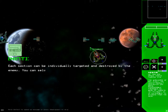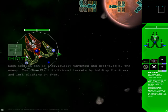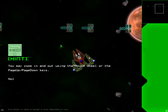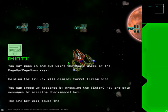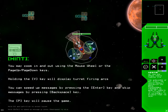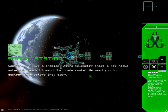Each section of the ship can be individually targeted and destroyed by the enemy. You can select individual turrets by holding Q and left-clicking — this is what I was explaining earlier. I can select individual turrets and tell them to fire at certain targets. You can zoom out with the mouse wheel. Also, if you hold V you can click on your turrets and see their firing radius, or their field of view.